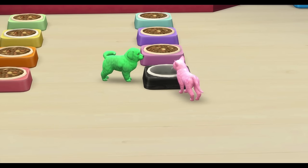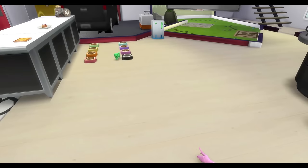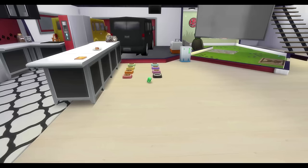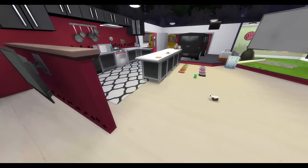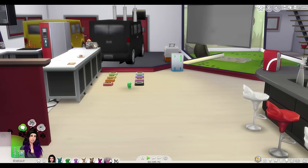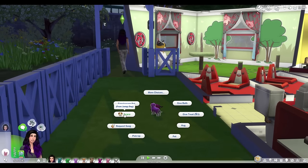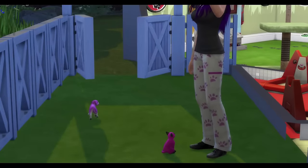Some of you guys were upset that I made them different species, meaning they couldn't be together. Well, one — this is an animal series, so I'm not going to be focusing on romance. And number two, I have no control over what the animals do with one another. As in, even if they were both dogs, I don't know if they would even be together. Oh, I can scare Vixella — that's so mean. But I want to see what it does.